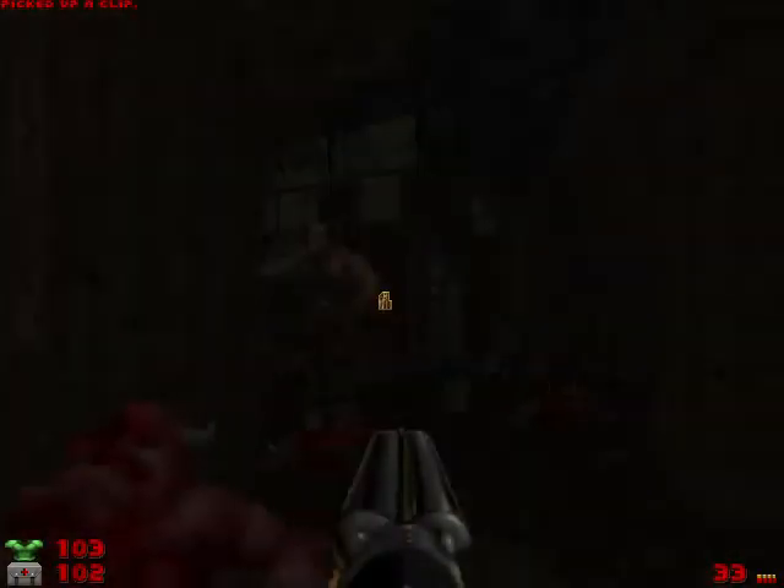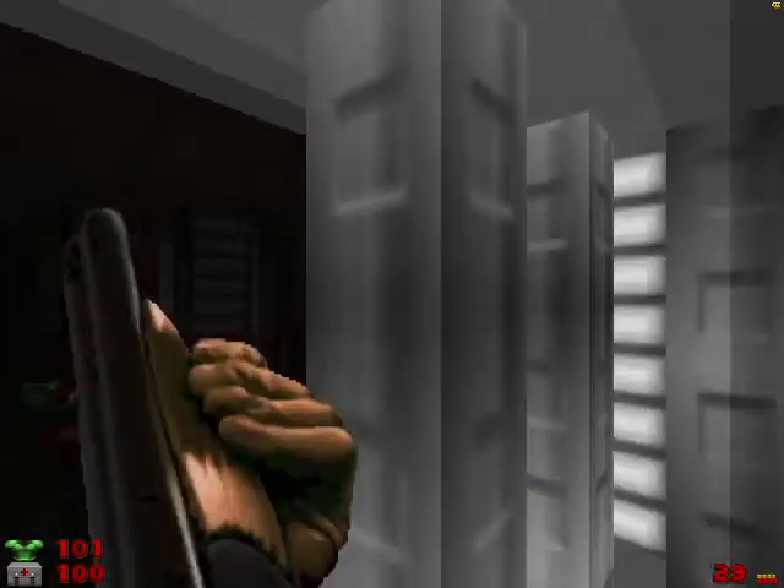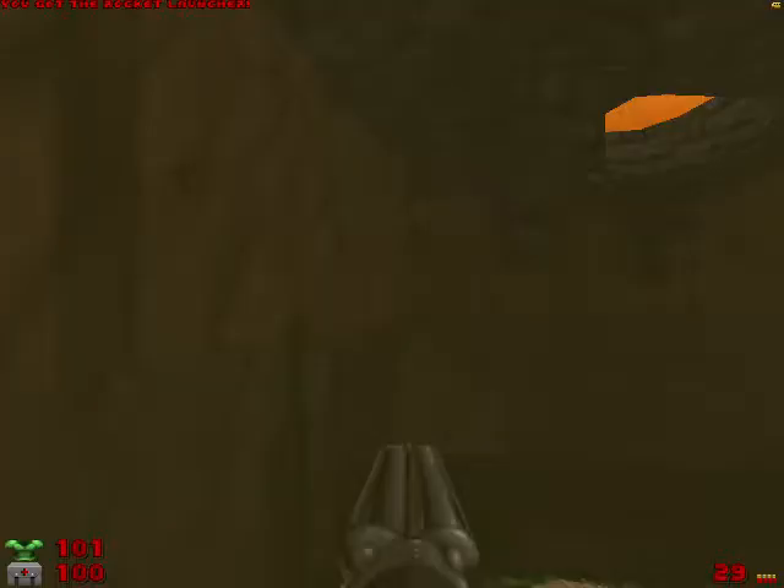Thank you, hellknight — and the demon around the corner. Got the yellow key. There is sometimes a demon that wakes up, sometimes not, but we're not going to worry about it right this second. Let's go back up from whence we came. I did wake him up — and he's dead, that's one less demon to worry about. Going back up, we'll flip the yellow switch right here and grab the rocket launcher.